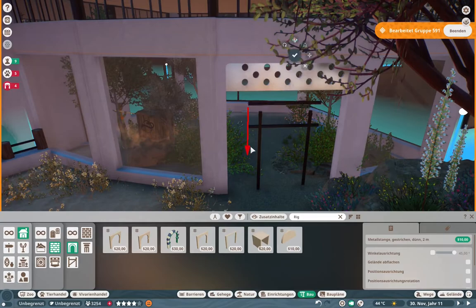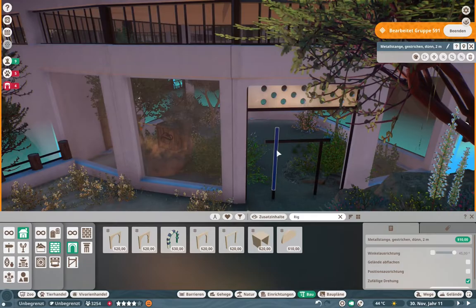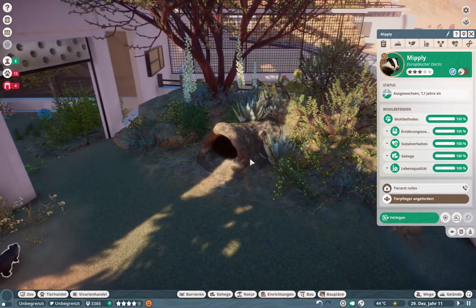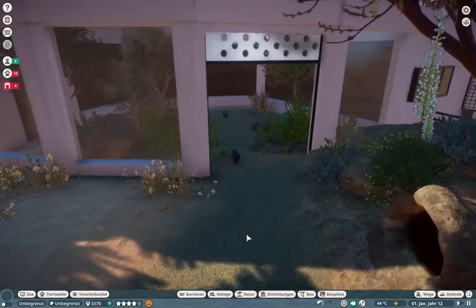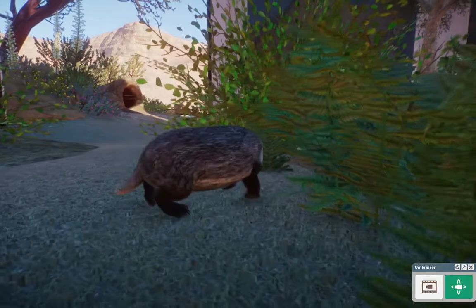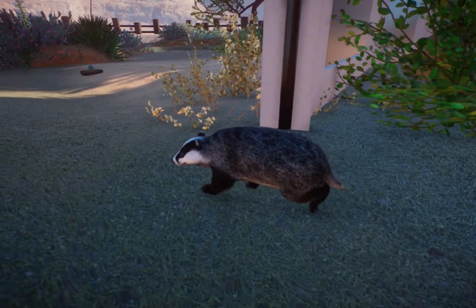As you can see, the badger does need the same gate as our aardvark needed — just because it is a ginormous animal in-game and doesn't fit through a small door; it needs these huge gates, like a hippo. But here we are — we finished the first habitat on the left side of the building, our badgers are in, and they are able to use most of the habitat. I think they look really happy about it.